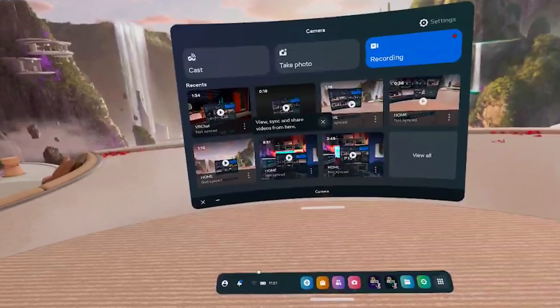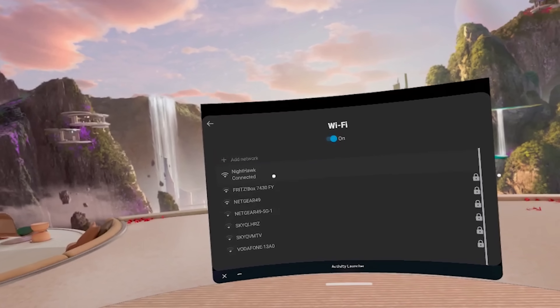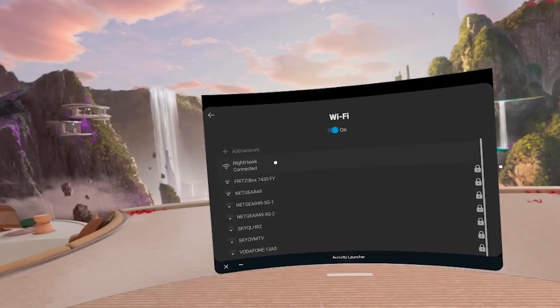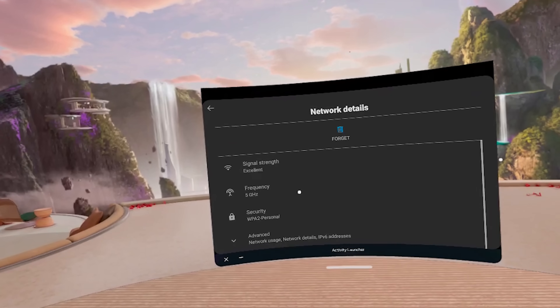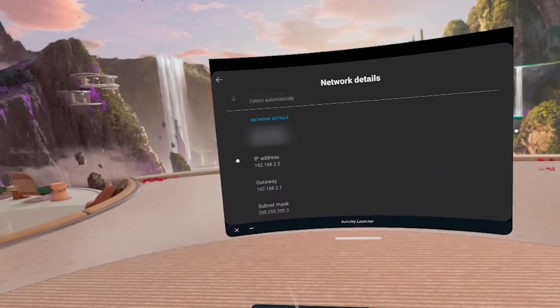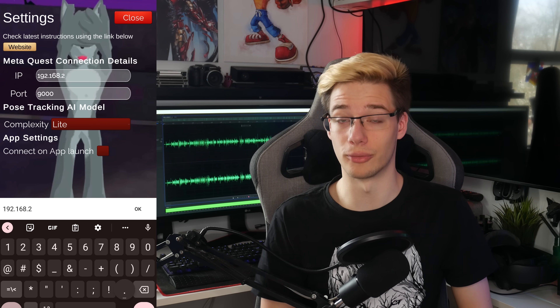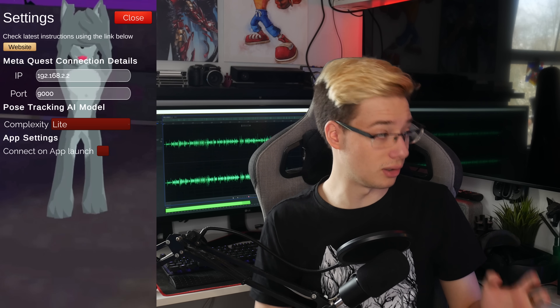Next, you're going to need your Quest IP address. Turn on your Quest — whether it's the Quest Pro or Quest 2 — head into Settings, then Wi-Fi, click on the little button there, scroll down to the bottom, and find your Quest IP address. Take that IP address — this is your local IP address, so don't worry — and type that into the settings inside the Driver4VR app. Once you've done that, you can launch VRChat on your Quest, and it's time to find out how well it truly works.